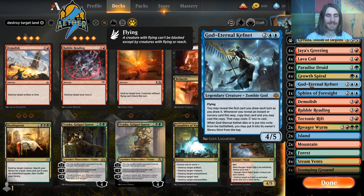The best creature, by a pretty substantial margin, is God Eternal Kefnet. It's borderline a 4-of in the deck, but it is a 4-mana Legendary creature, so we have to be careful with it. It flies, it's a 4/5, and it lets you reveal the first card you draw each turn — and if it's an instant or sorcery, you get to cast a copy of it for 2 less mana.